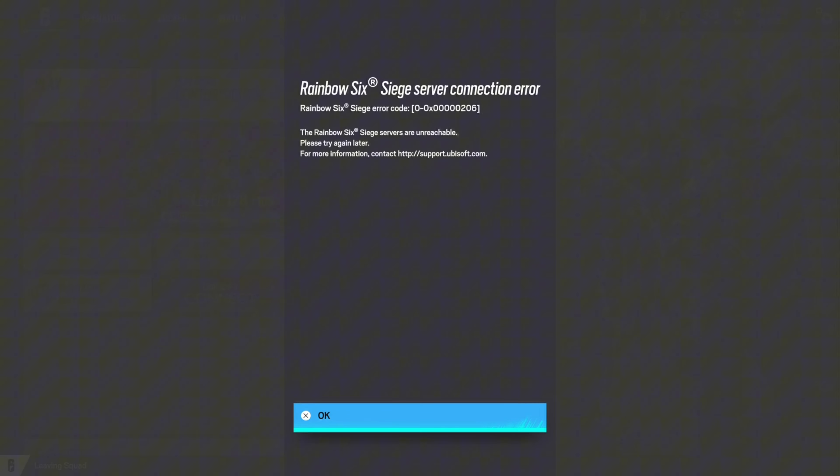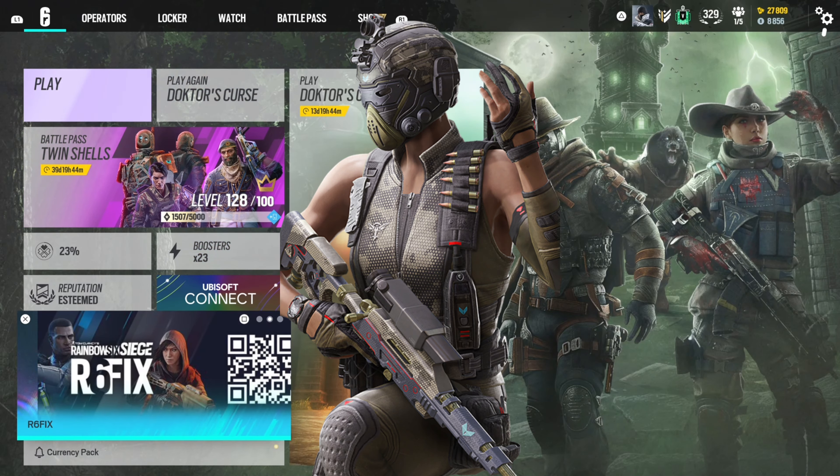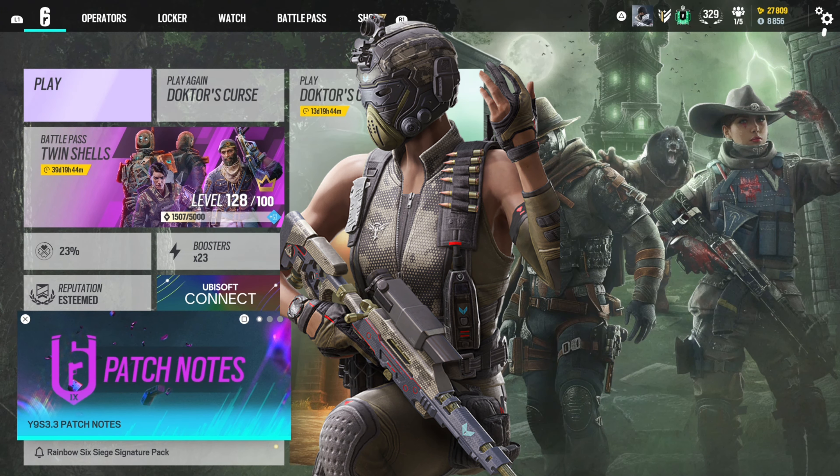Shop update for Rainbow Six Siege. Hey guys, it's Arcfire X. The item shop in Rainbow Six Siege got updated today — it's Wednesday, October 23rd, 2024 — and Cali got a new operator portrait.